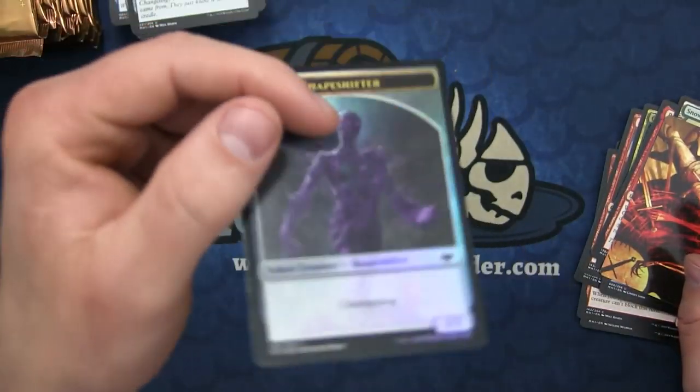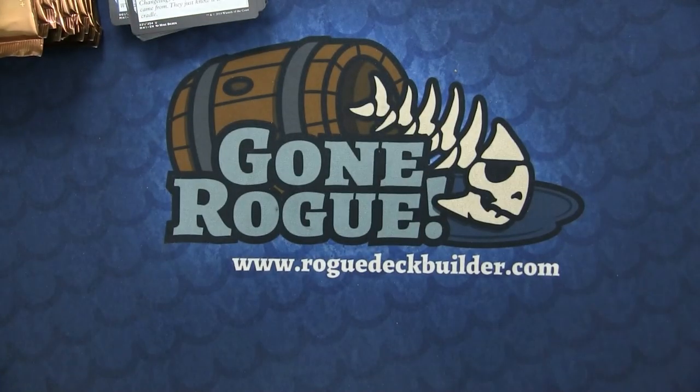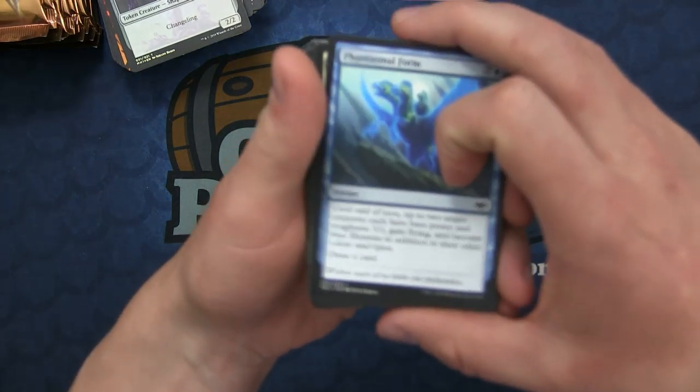There we go, there's another foil - this is a foil Shapeshifter. So we've done a regular Shapeshifter and a foil one. We'll have to see what the rate of foils are in these packs.